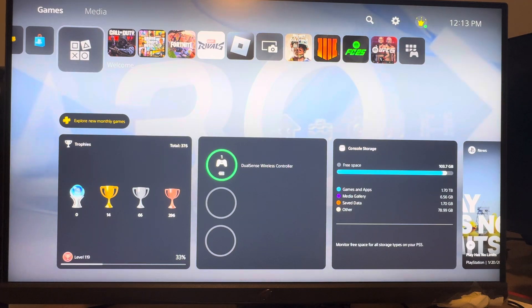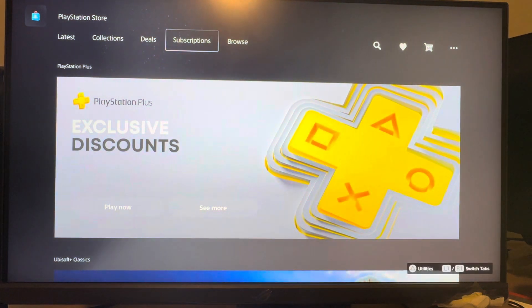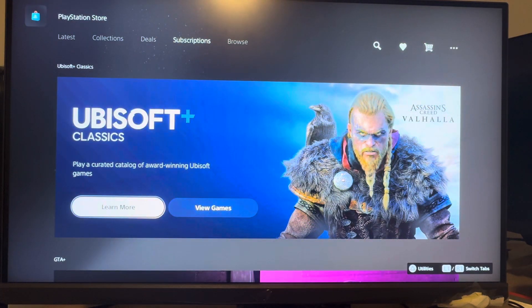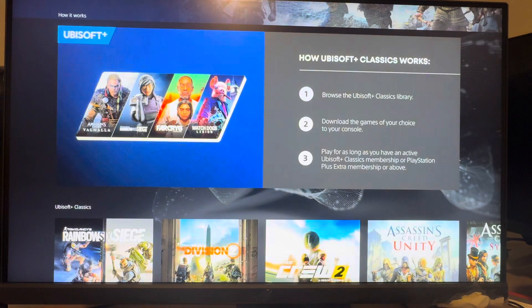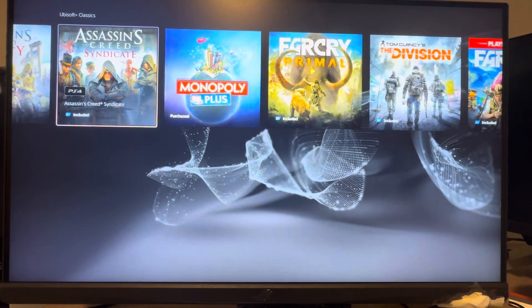You can subscribe on the base PS5 console by going to the PlayStation Store. In the store, go to the subscriptions tab right here. Under the subscriptions tab, scroll down and you should see where it says Ubisoft Plus Classics. It's $8 per month and you can then play all these games included in the membership.